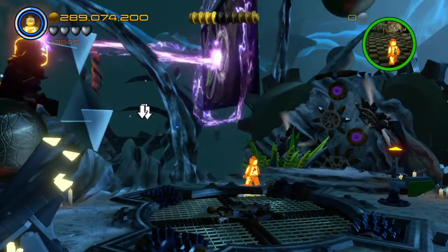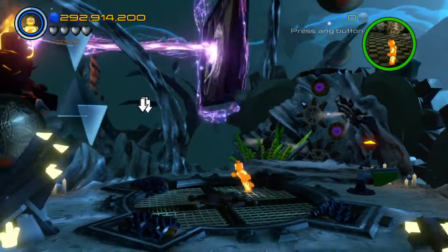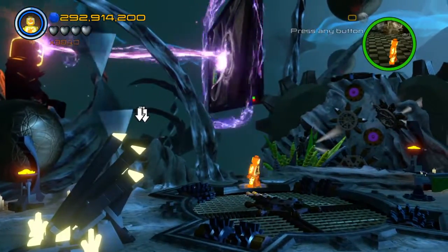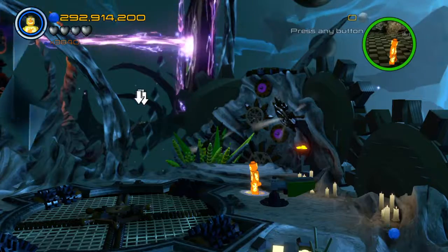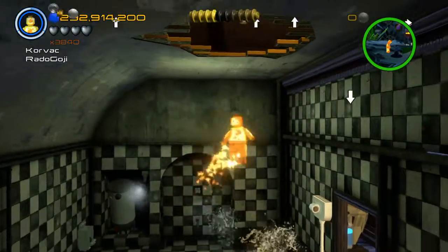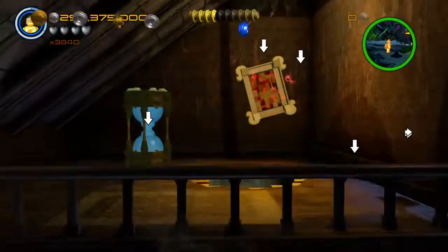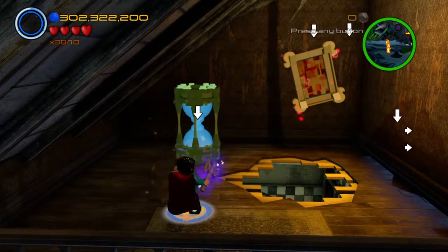As far as the map for the Dark Dimension and the map for the Sanctum Santorum — I've explained this before — that's how they're basically aligned on the in-game map. Now, before we let the mindless ones out, I'm gonna go ahead and mess with this hourglass up here.